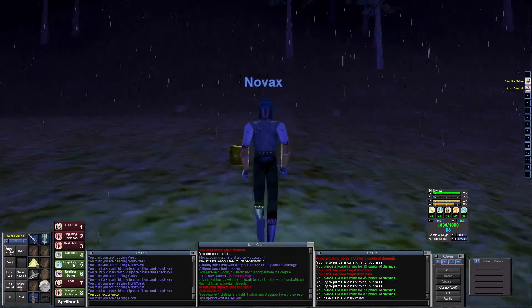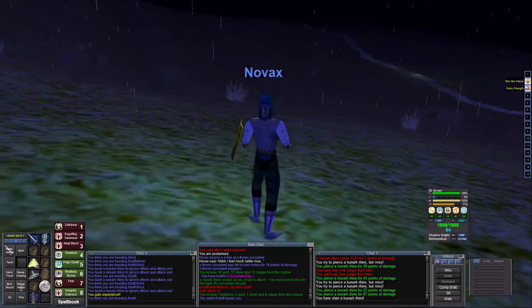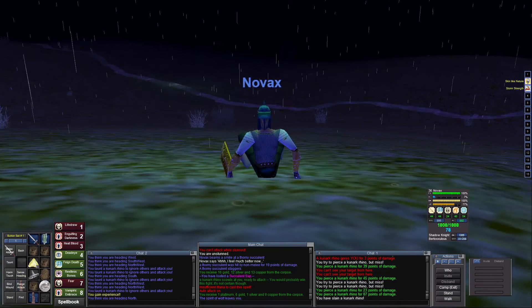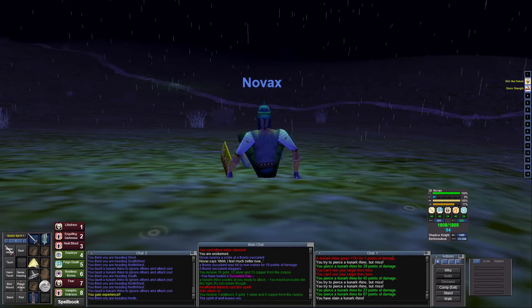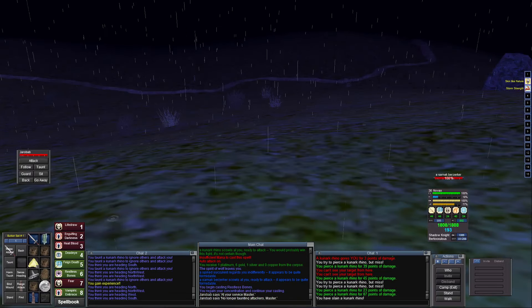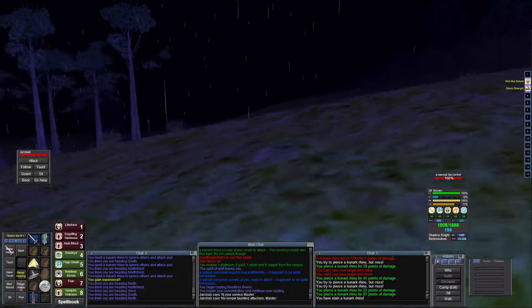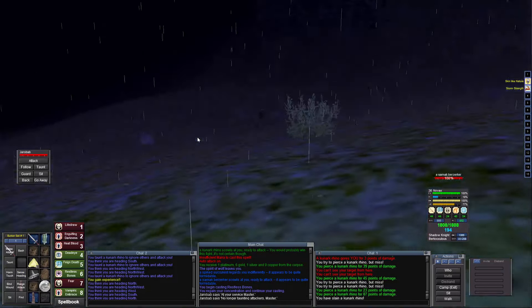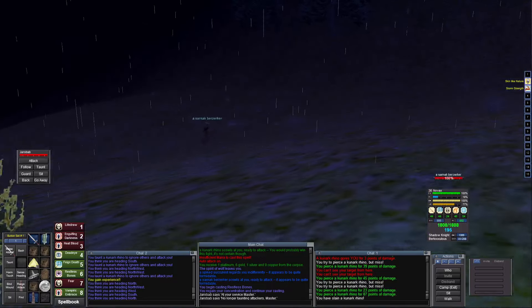Always remember: keep Feign Death up and active, ready to use, and don't fight unless you have extra mana just to cast it. That's what's gonna keep you alive. I got a new pet — I told him to stop taunting, don't ever taunt. That way he never takes aggro. I don't need him to take aggro — he dies in seconds.